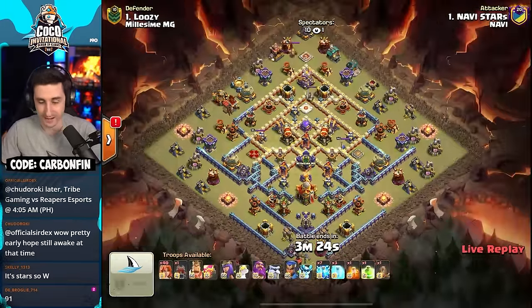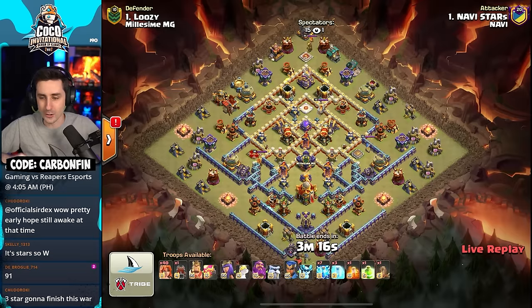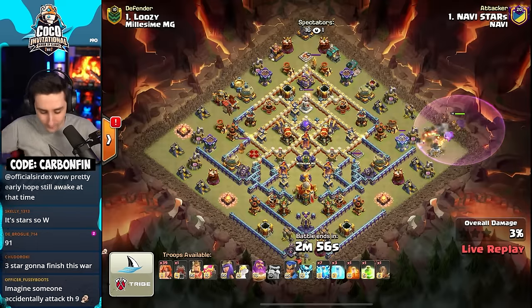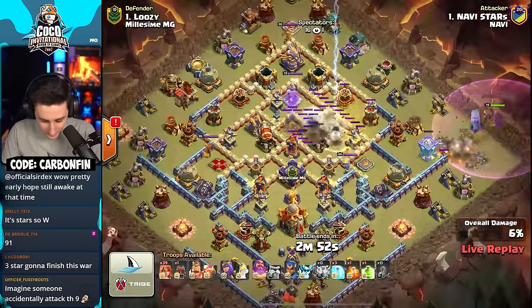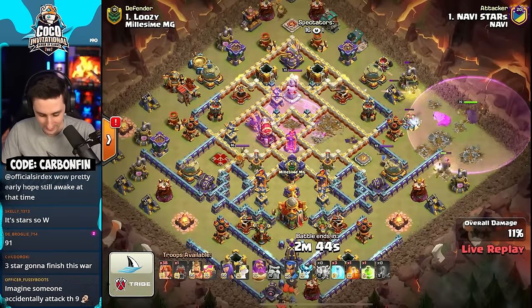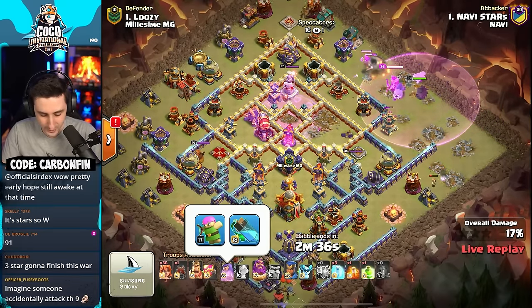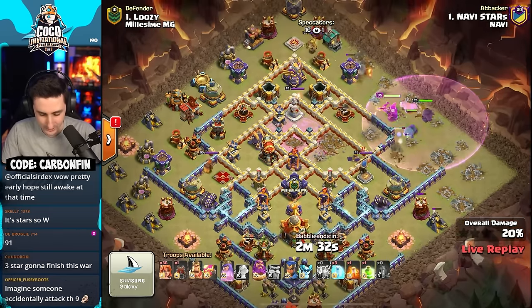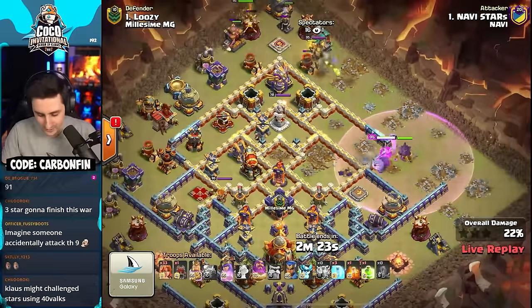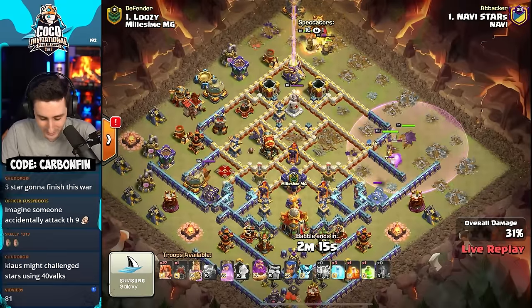Wait — there are 40 valkyries! Stars needs a 92% two-star or better to win, and he's bringing every single one as a valkyrie — nothing else! All valks with 7 lightning spells. Lightning takes out a builder hut, scattershot, ricochet cannon, and a rage spell. Valkyries out front with the queen, and he does not have the frozen arrow — going archer puppet instead. The queen and warden make their way to the top side.